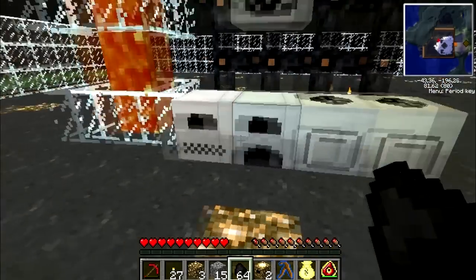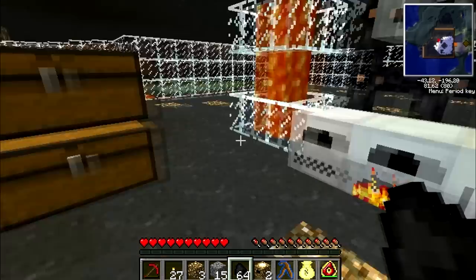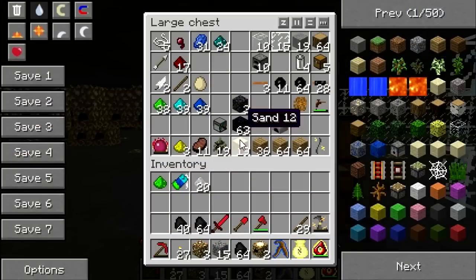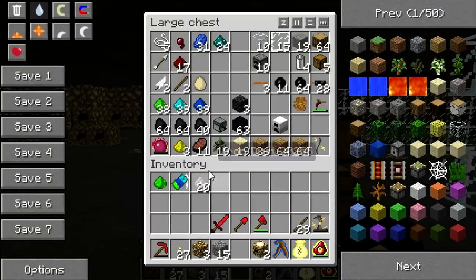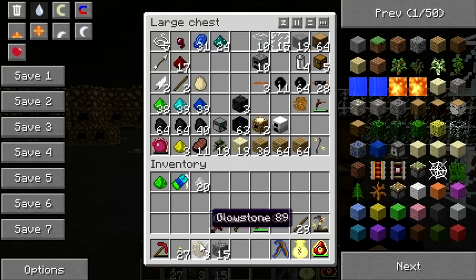I still don't really get the recipe where you get four charcoal out of one go. I know the recipes for fuel are like that — they don't give you any advantage — but still, this one is a really neat free source of fuel.